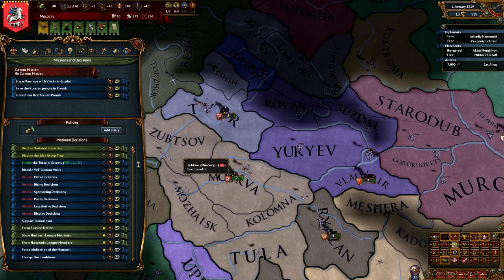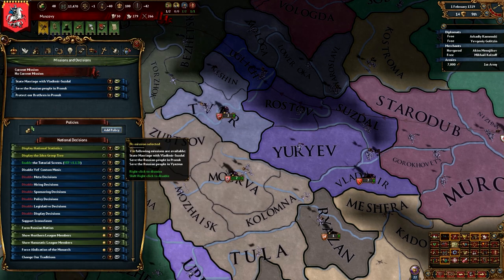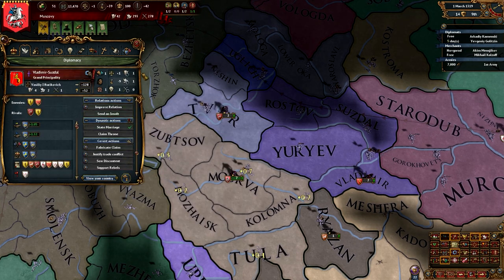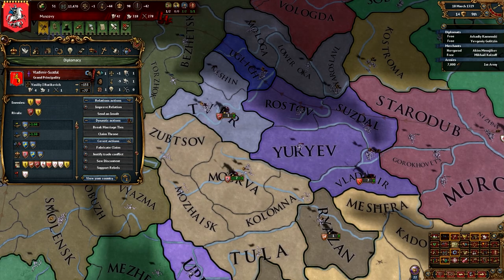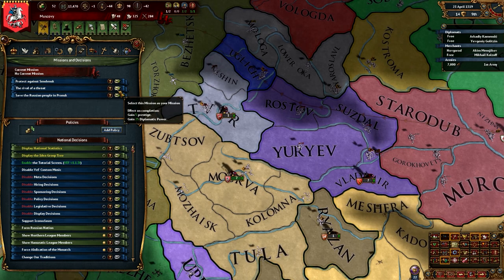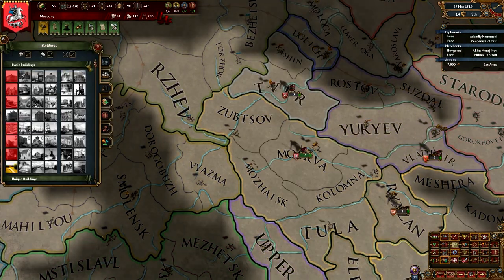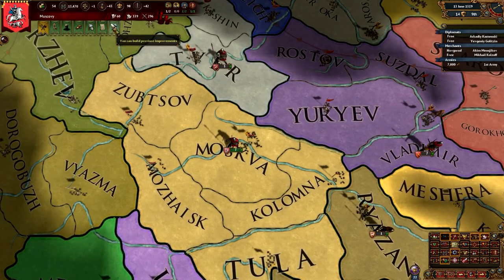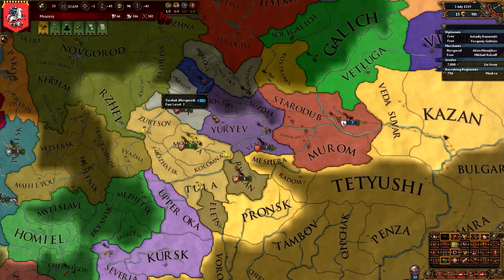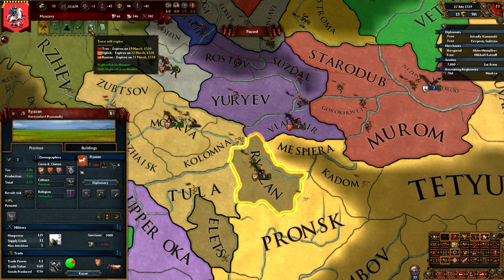These missions are basically the same — they want me to get a state marriage. We could get that. My force limit is eight — I could build another unit. I'll go ahead and do that, build a boyar. I don't even do anything with my diplomat — shame on me. My truce will expire on the 13th, 1322nd.